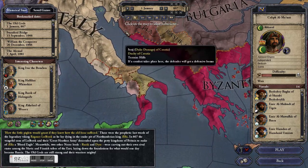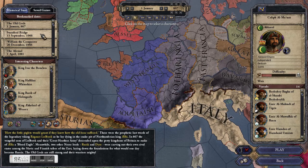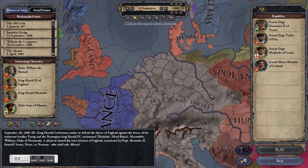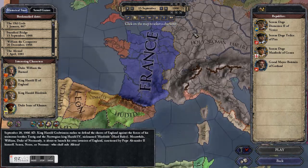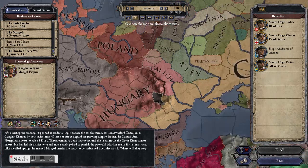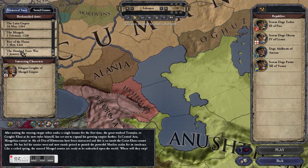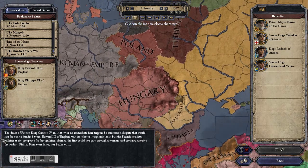Other things you can do if you don't like the particular political situation: you can advance the start date. 867 is the earliest start, but you could go up to 1066, which is a bit more familiar perhaps — Iberia is fractured but France and England exist. Or you could go to the Mongol invasion of Europe if you wanted to play as the Mongols, and as late as the Hundred Years War, which in terms of this game is practically modern.